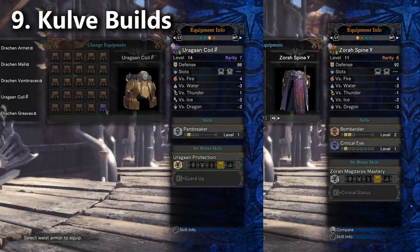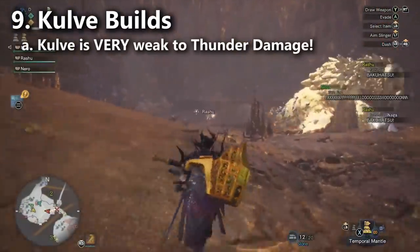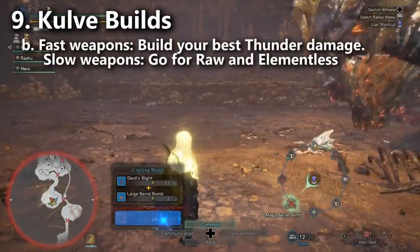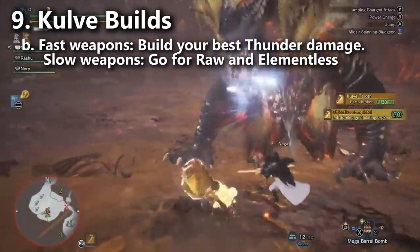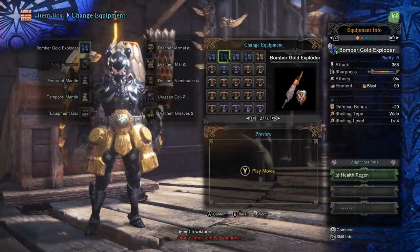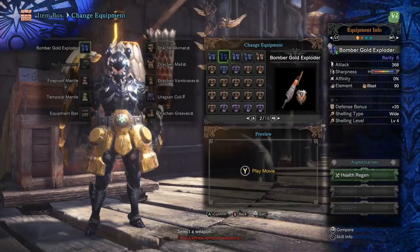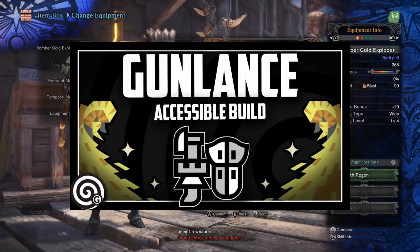For slower weapons like hammers, great swords, and hunting horns, don't worry about thunder damage — just build the best raw damage version. For gun lances, I'd recommend wide shelling four. Kulve Taroth herself drops a rarity six wide shelling gun lance that's easy to obtain, and wide shelling four does just as much shelling damage as any other wide shelling four gun lance in the game. For the number one easiest weapon to bring in early stages, it's probably the Styx Light Bowgun followed by the Kjarr Thunder Bowgun. Build for thunder ammo, keep moving and shooting — elemental ammo pierces through the monster for multiple damage procs, and Kulve Taroth has a very large body for this.